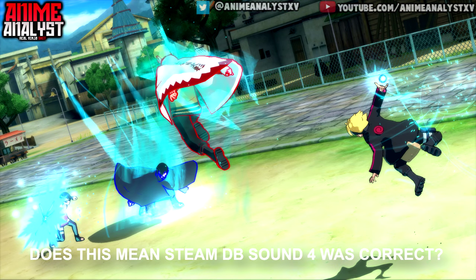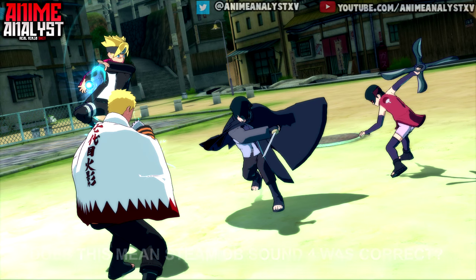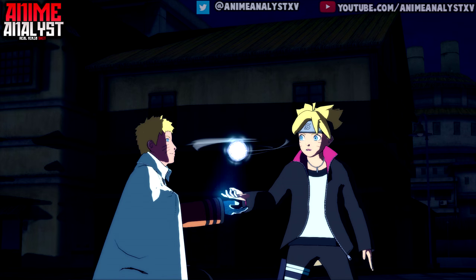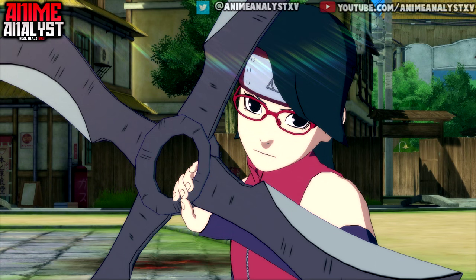So you're gonna get the Hokage Naruto costume in the first pack and the adult Sasuke costume in the second pack, as I predicted in my other video. They're just costumes for the last variations of them. Also, Boruto and Naruto get an exclusive combination technique, but only if you possess Boruto — so you need to pre-order the game to be able to use Boruto.